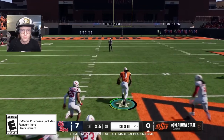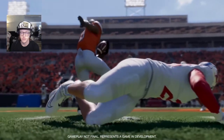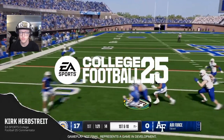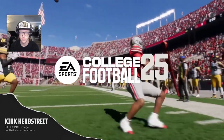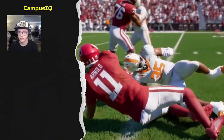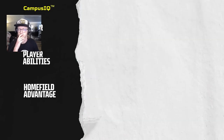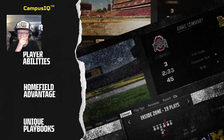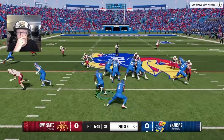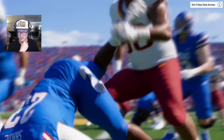Hey everyone, Kirk Herbstreit here and welcome to the official EA Sports College Football 25 gameplay deep dive. Today's focus is on the exciting new Campus IQ gameplay feature set, which includes the new wear and tear system, player abilities, home field advantage, unique playbooks, and a host of new mechanics that deliver the explosive fast-paced gameplay unique to college football. Let's get into it.